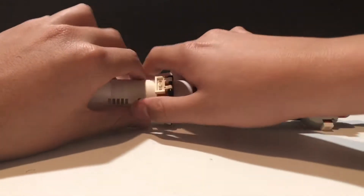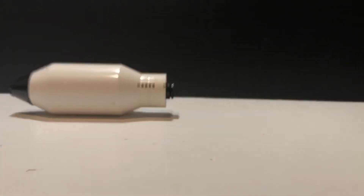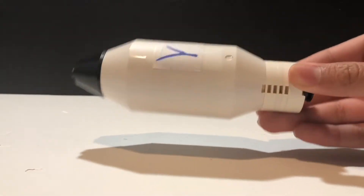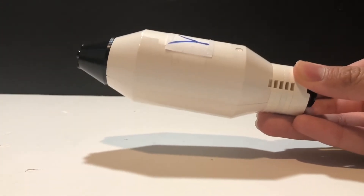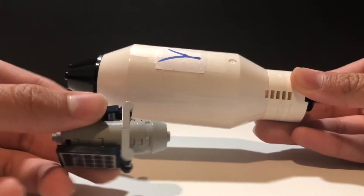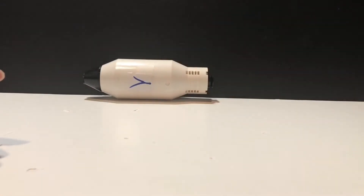So we all know how this works — the first stage comes off, comes back to Earth, the second stage goes into orbit. There's something inside the fairing, but it's not what you saw at the beginning of the video. Here's what you saw at the beginning — a little satellite I made — but it's not that, it's something else. I'm gonna set this aside over here.